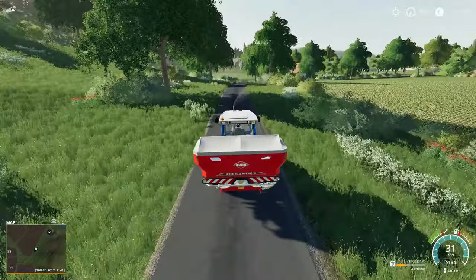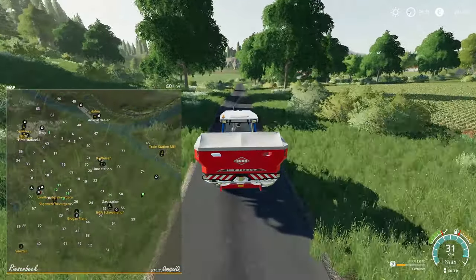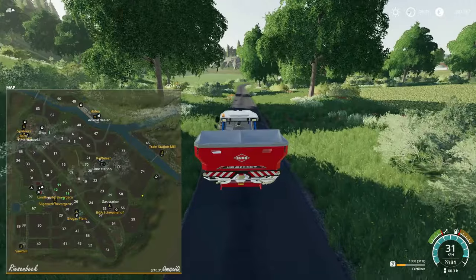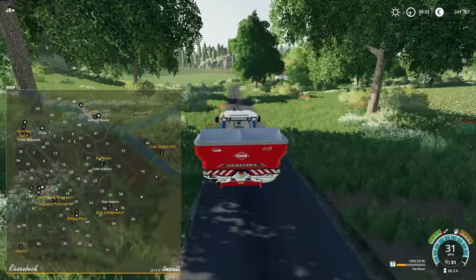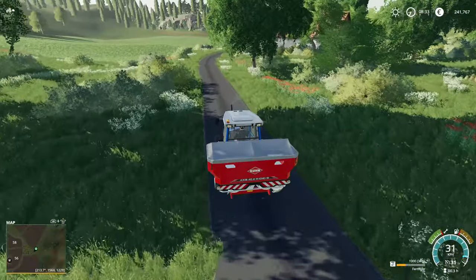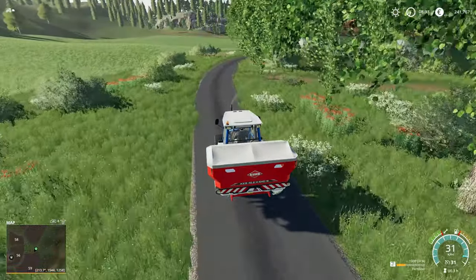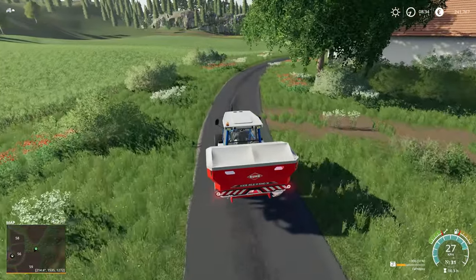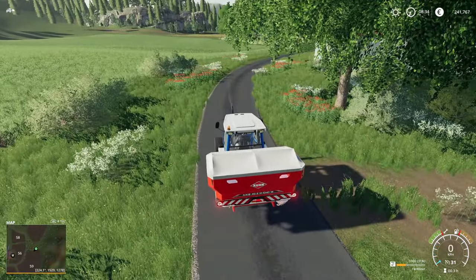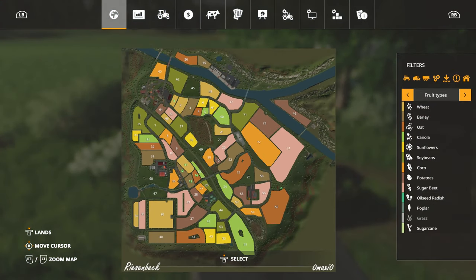We'll try to stay under 200 horsepower again, although for some of those big fields out to the east, that could be challenging — but we'll figure it out, we've got plenty of time. I keep turning the map back on until I learn my way around here. This is a full card map too — that's the whole play area. That's a big map. I love it.